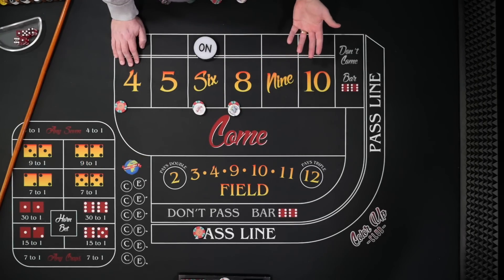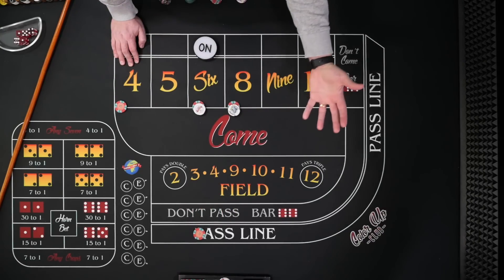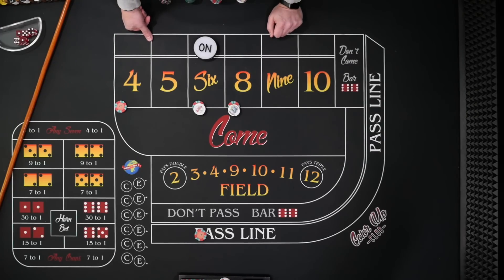We've covered all the bets. As a beginner, I would just say observe the table, get comfortable. Maybe start with a pass line, add six and eight. As you feel more comfortable, you can add more numbers.